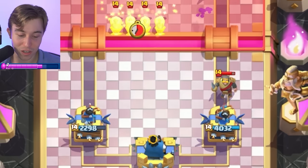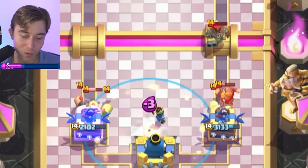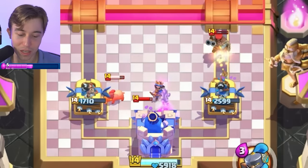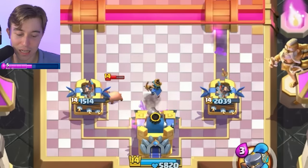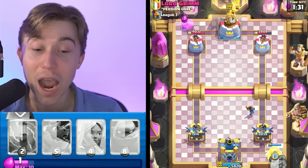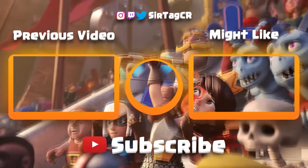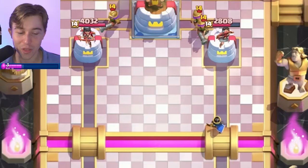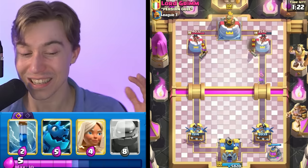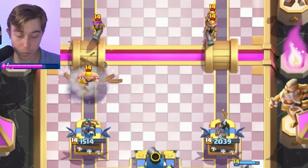We can activate King Tower here with a Tornado, but I kind of spent a lot of Elixir and now I'm taking a lot of damage from the Little Prince. If this guy has Earthquake, I'm going to cry — I'd never play the game again. I wouldn't, but it would be unwinnable for sure. Sometimes when that happens, you just accept it. But this is a winnable situation — even though we're down a lot, we can go for Battle Healer here.